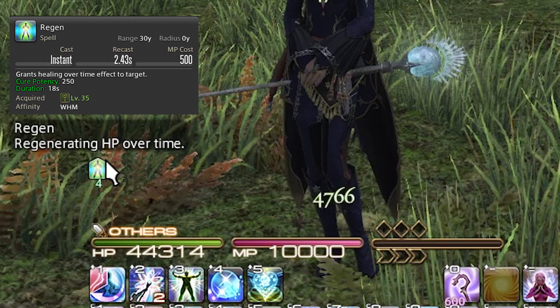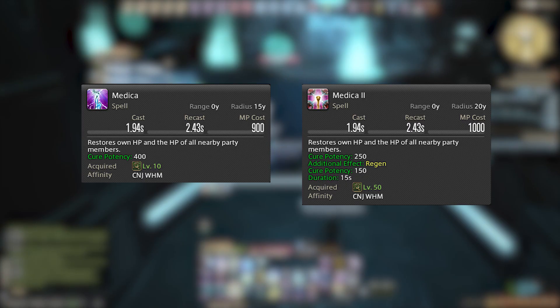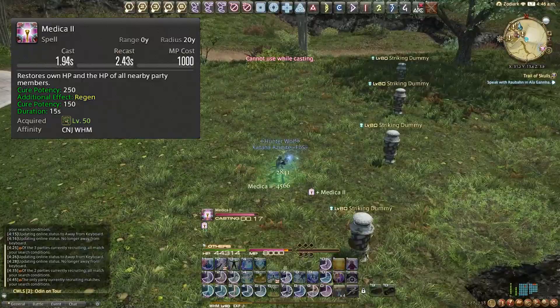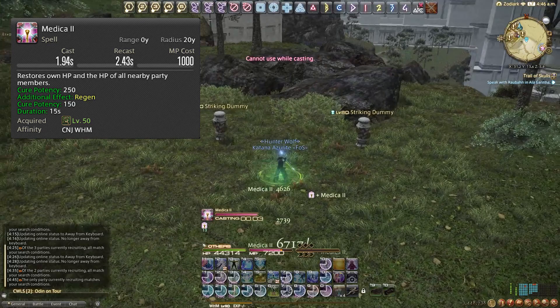We then have Medica 1 and Medica 2 — similar to Astro's Helios and Aspected Helios. Medica 1 is just a raw AoE heal, unlocked at level 10. Medica 2 is our regen AoE heal, and typically we want to use this more over Medica 1 because it gives everyone a regen, it's more MP efficient overall, and it heals everyone more in total.